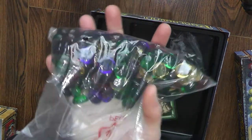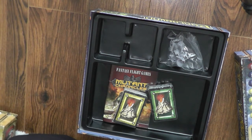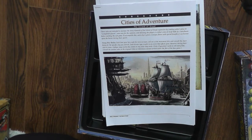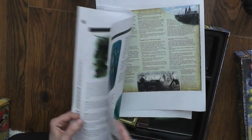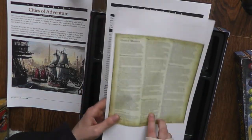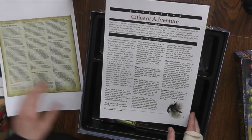I use beads instead of the adventure counters because I just prefer them — they are much lovelier, though they do make the game box a lot heavier. I also play with the Cities of Adventures expansions, which are fan-made and make it a little more flavorful. Once you reach a city, based on the roll of your movement dice you can have different encounters — sometimes making the game more difficult, sometimes containing boons. There are versions for the base game, the Island of Dread, and the Sands of Al Kalim.